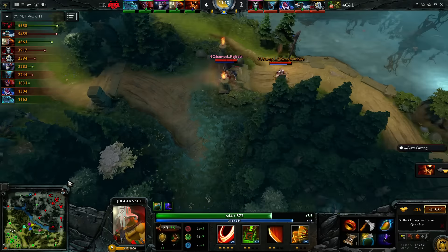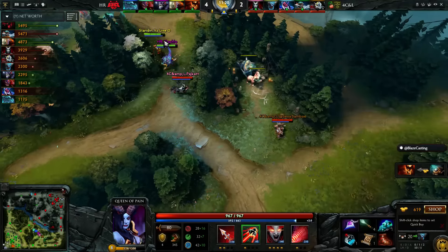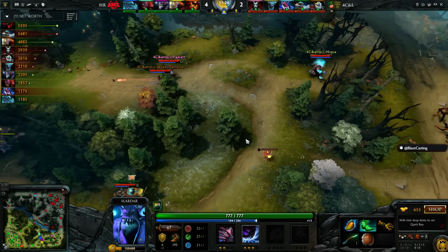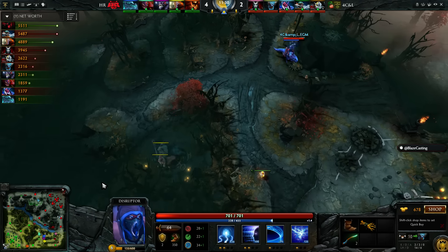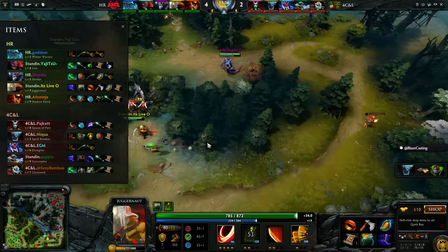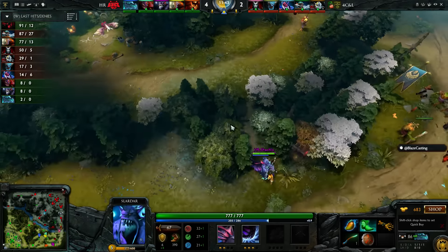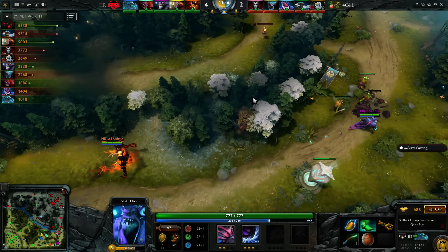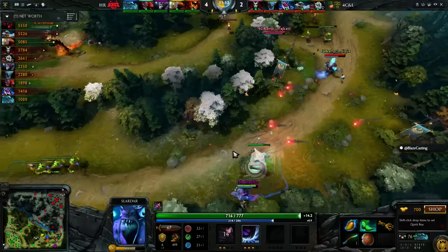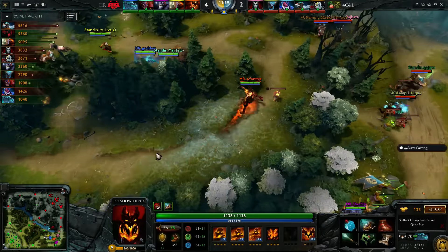Juggernaut looking for the Battle Fury most likely with that Ring of Health. It looks like 4CNL want to try to pry their hand at the enemy jungle — this could be very dangerous. Shot slow, charge it forward, Tranquil Boots and Sprint nearly finding an opportunity there. In the end they'll just route them and EGM farms his level 6 — no TP available. Aphaninja's current last hit count is 91 and 12, performing really well against the 50 and 5 Queen of Pain. PyCat either less familiar with the mid lane since he's been doing so much safe laning, or maybe just pressured harder by the Winter Wyvern. Queen of Pain losing out pretty heavily there, and Shadowfiend getting some stack farm too.